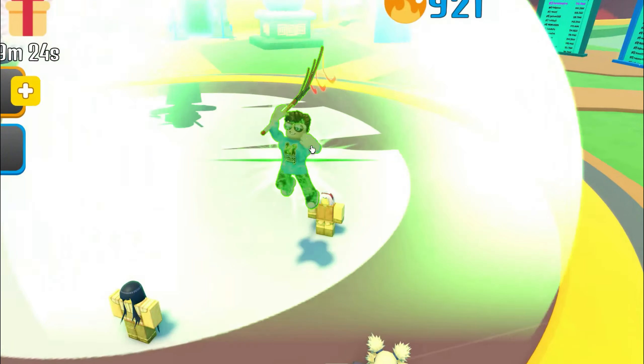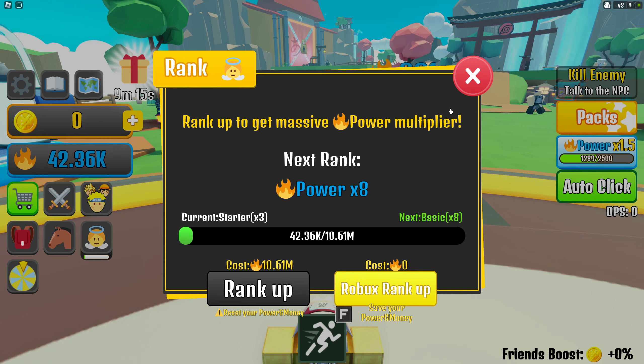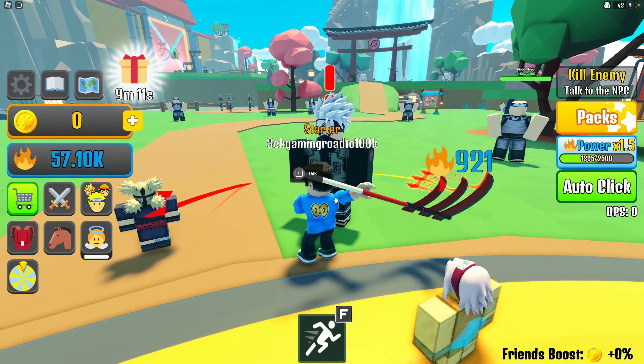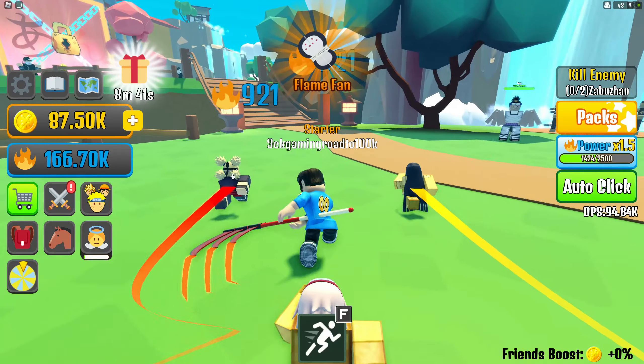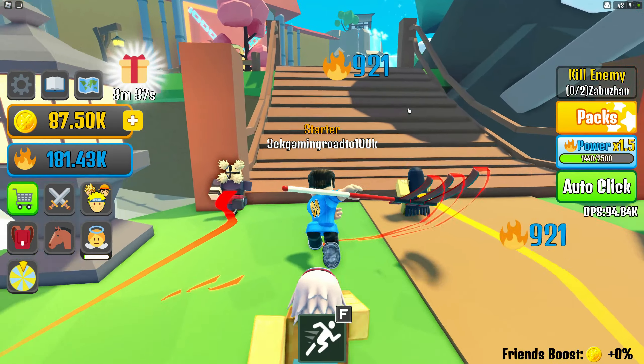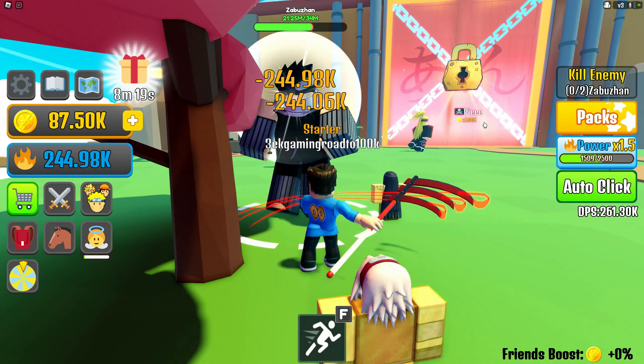Now we can do the rebirth — ranking up to Starter so we're not a noob anymore. Look at that animation, it's so awesome! Next rank-up costs 10.61 million. The gold reset to zero after rebirth — good thing we hatched first. We got a Plane Pan weapon but it only does 15 damage — that's disappointing.